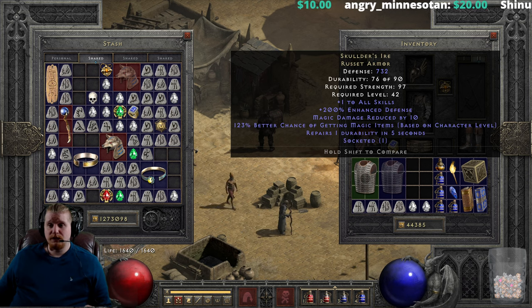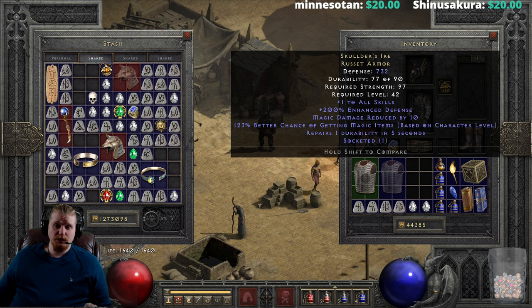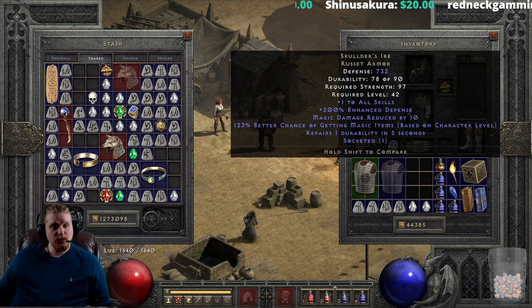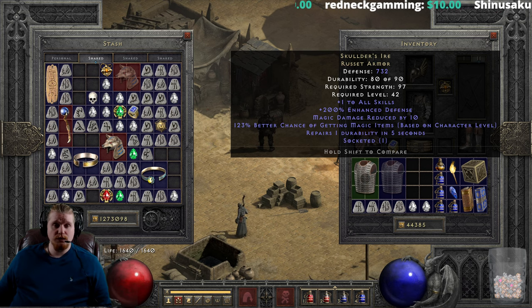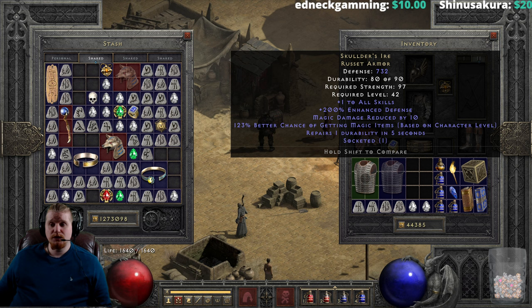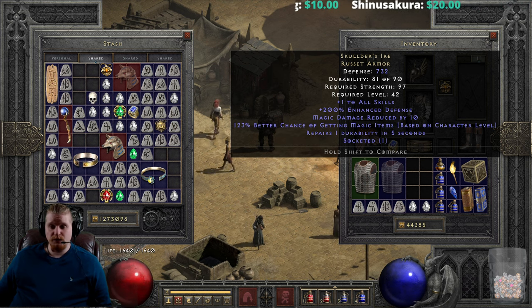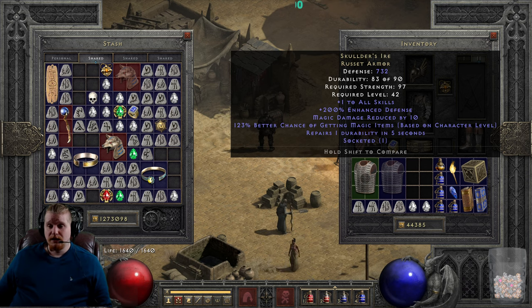Right off the bat, it has pretty decent defense at 732, varying from 634 to 732 because the enhanced defense varies. It has a strength requirement of 97, which is not very high, and a level requirement of only 42, which is pretty sweet. It gives plus one to all skills, which is static. The defense varies from 160 to 200 percent enhanced, which is not bad at all, especially considering you can upgrade this armor.